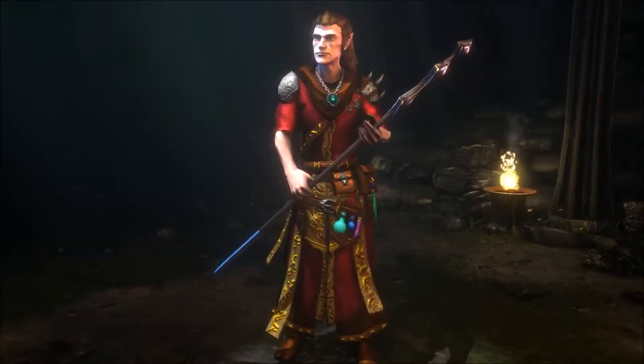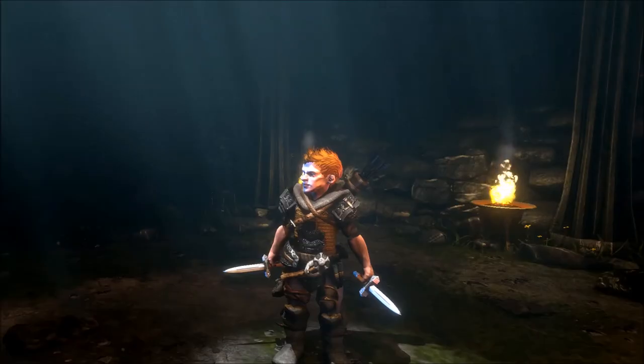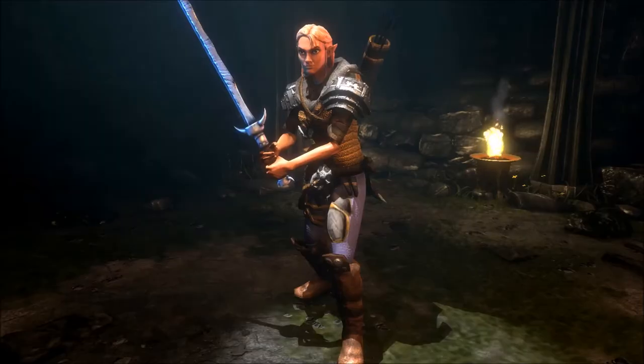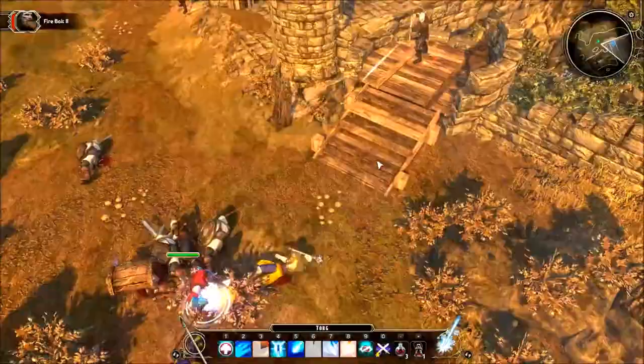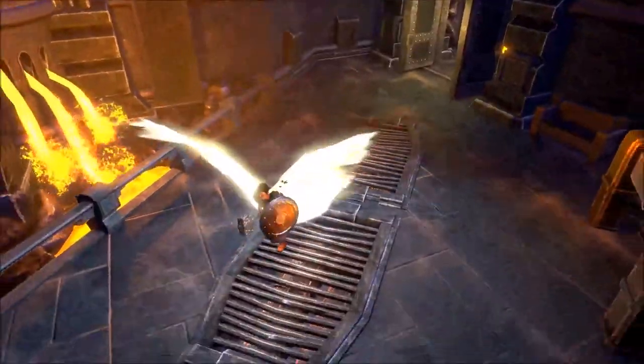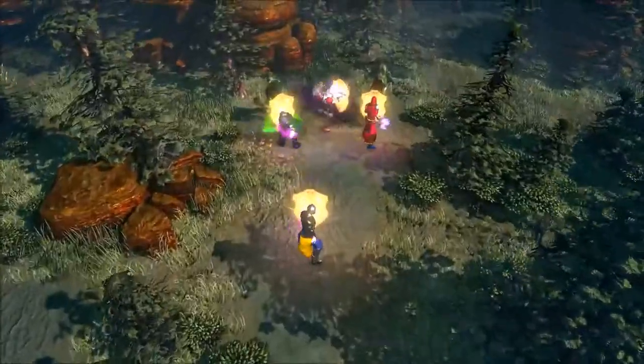Begin by creating your own character, choosing from five distinct races and six iconic classes. With multiple customization options within each class, you can create the perfect character to fit your desired playstyle.